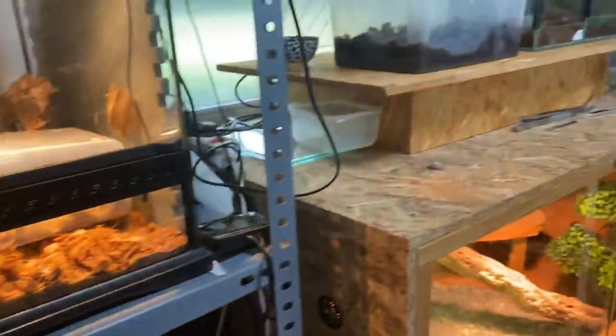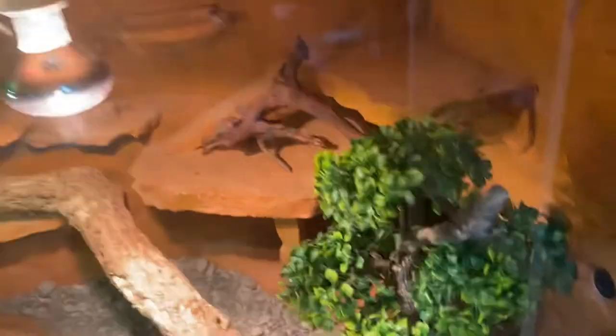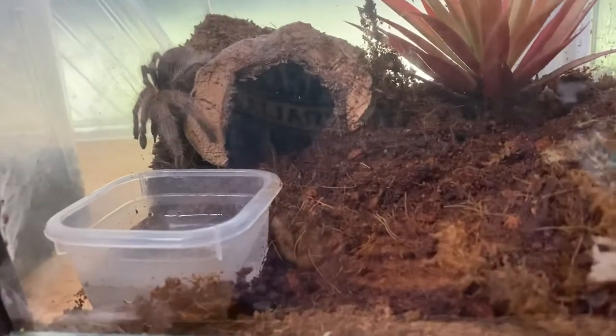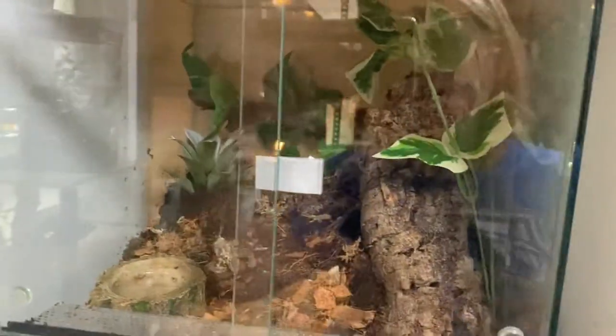Then I got my baby bearded dragon Despacita — hello! Up here is my albino pac-man frog hiding, and my grandma stole the rosea — Rosie — back there. You can see the legs of my Psalmopoeus. Up here I have a young Psalmopoeus irminia; I don't know where she's hiding right now though, she's in here.